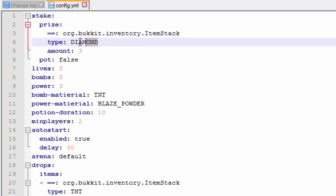So the prize — you can type the type of prize here, which is the item name and then the amount. So they get three diamonds for winning. Then you have the lives they'll have when playing, the amount of bombs that players start with, the amount of power that players start with, the bomb material so you can have TNT, the power material which makes the bombs bigger so you'll have three of those, potion duration, and the minimum amount of players which is two — you probably want to leave that. Then auto start.